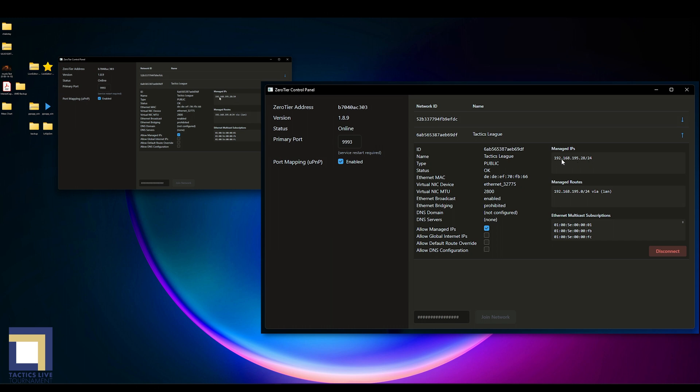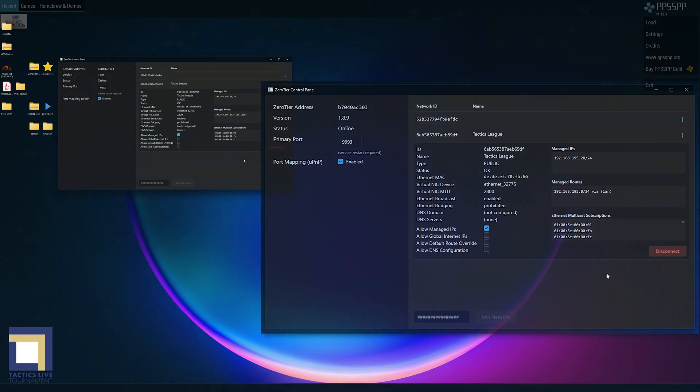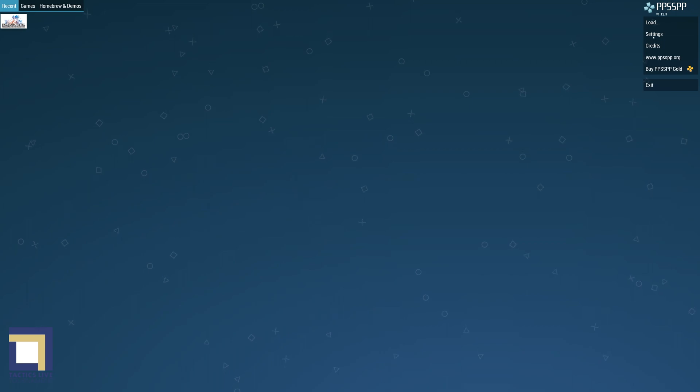If you are planning on hosting the match, this managed IP address is critical to share with the other player, as they will need to connect with your device's IP address directly. Remember also, this connection is through a cloud VPN, and you will be protected from any malicious attacks. Once you have copied the managed IP address, you and the other player need to adjust your PPSSPP networking settings to the following.